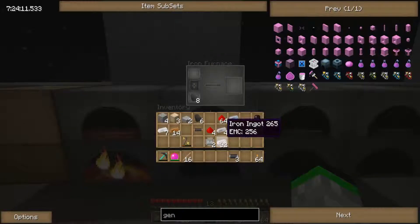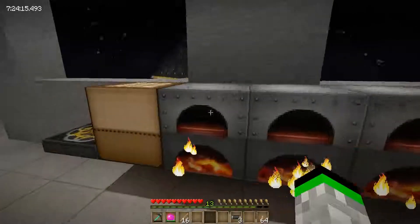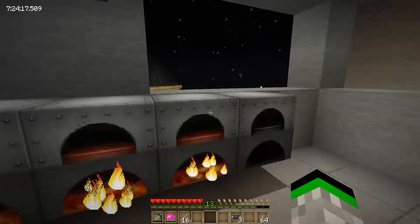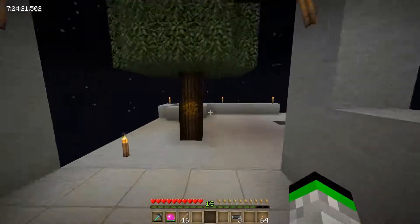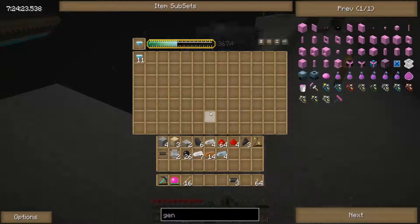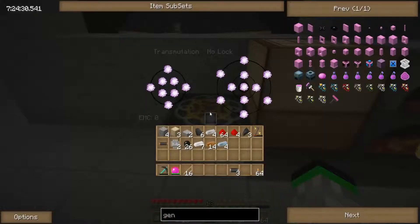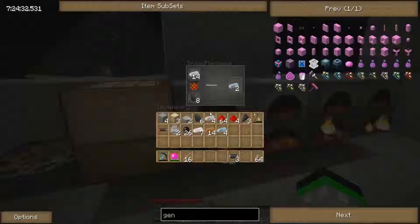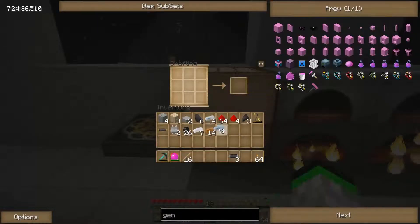We're gonna burn up a full stack of iron — whatever we don't use, oh well. It's not like I'm gonna be low on EMC, especially since I'm using a bunch of diamonds. I still have an 11 rule from 9 to 11 in less than like five or six minutes, so that's pretty badass. We just need eight — there we go, get a machine block made.